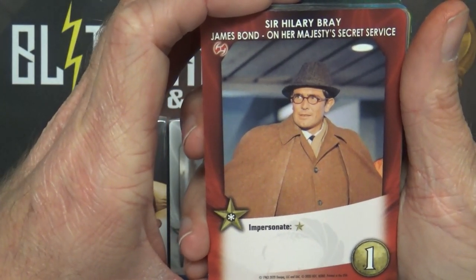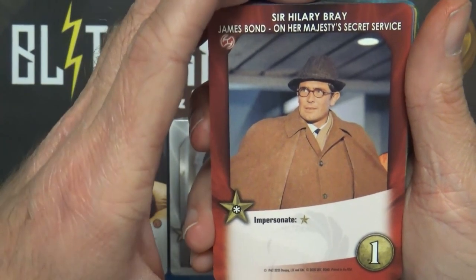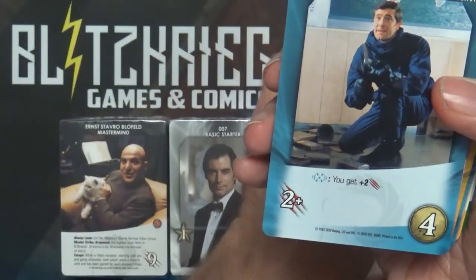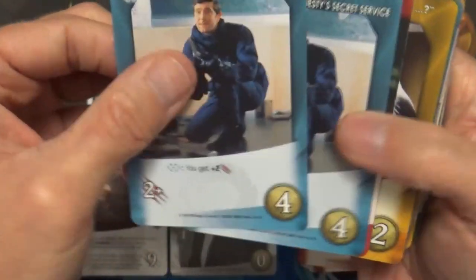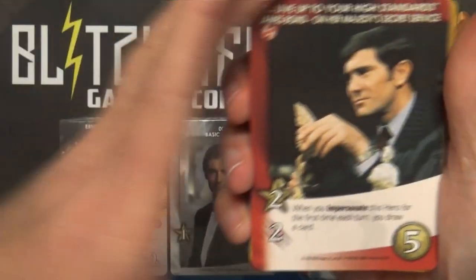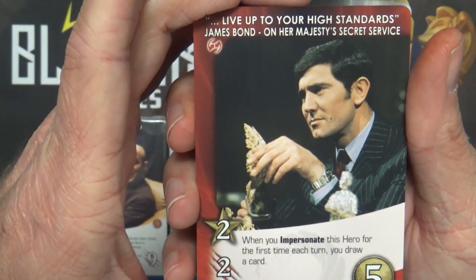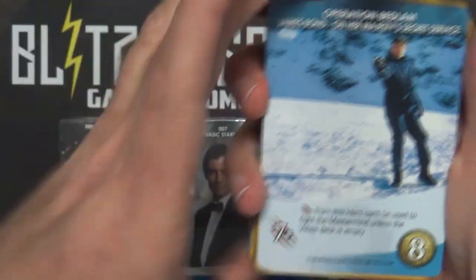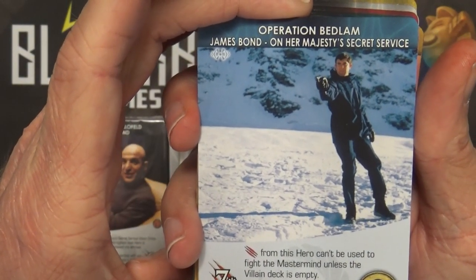Right off the bat we have this iteration of James Bond. The Impersonate ability is in there and adds some Impersonate options. We have five of those. Then we have To the Rescue - Flash Trigger, you get plus two strike, five copies, so that's both his commons. Then Live Up to Your High Standards: when you Impersonate this hero for the first time each turn, you draw a card - that's his uncommon, three copies. And his ultimate: Operation Bedlam - strike from this hero can't be used to fight the mastermind unless the villain deck is empty.